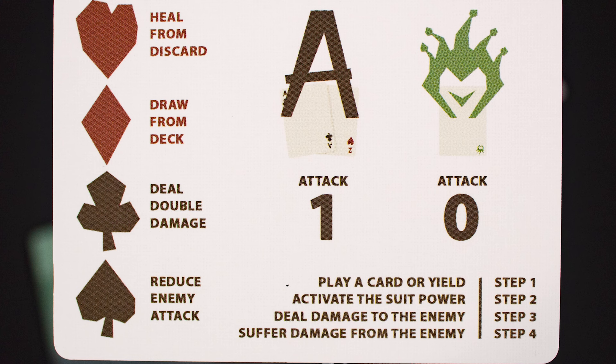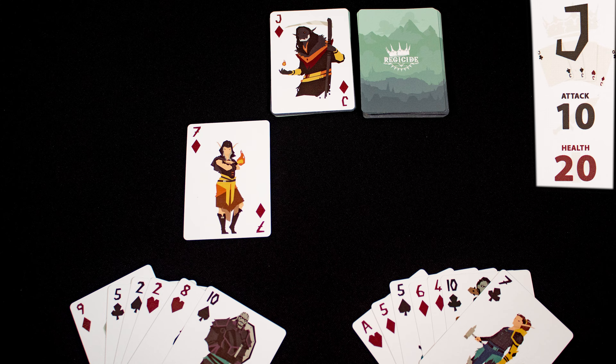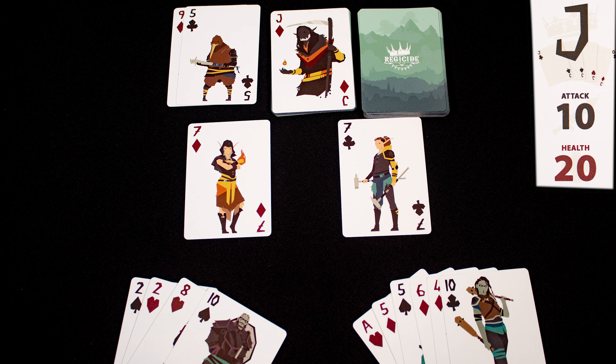Normally cards are hidden but we will show them here. The turn order is: player plays a card, resolve its special effects from its suit, deal damage to the enemy, and then take damage. The jack has 20 health and does 10 damage. The left player plays a seven of diamonds, doing seven damage. Its suit power will not activate because the jack is also a diamond. The jack attacks back doing 10 damage and the left player discards at least 10 value of cards — a bad start.